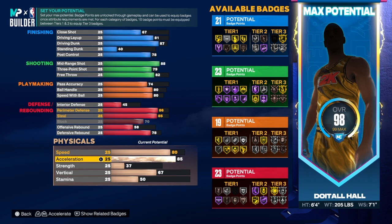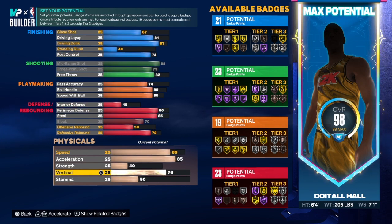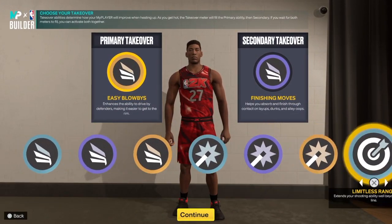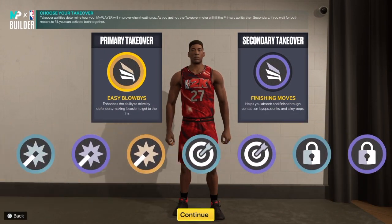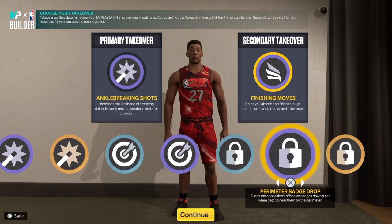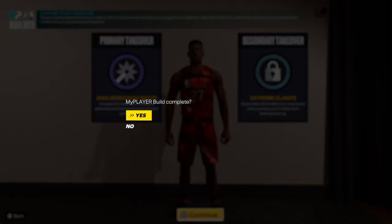For the physical attributes: speed is up to 80, acceleration to 85, strength to 40, vertical at 75, and the rest goes into stamina. For takeovers we have Finishing, Shot Creating, Sharp Shooting, and Big Lock.